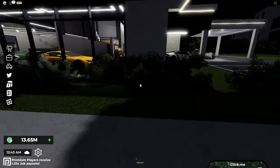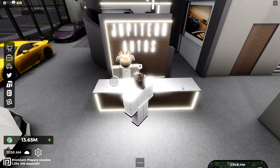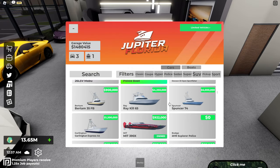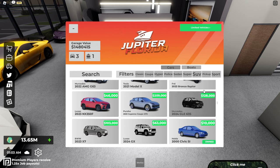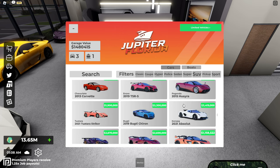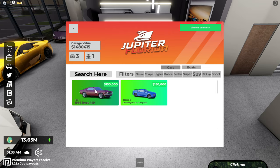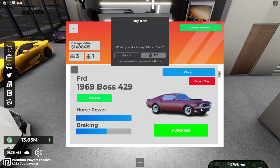Now I'm going to go into Jupiter Autos and see if there are any new cars because I haven't played in a while. Oh yeah, these are boats here — you can purchase a bunch of different boats. I can tell they have updated the entire UI and there are lots of cars and vehicles. I actually have a lot of money in-game, so maybe I should purchase something. I'm going to go with the Ford 1969 Boss — this looks so cool that I'm just going to buy it.